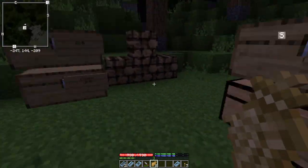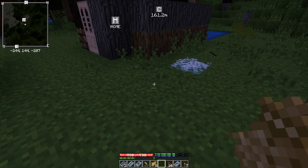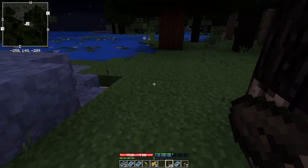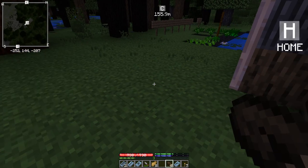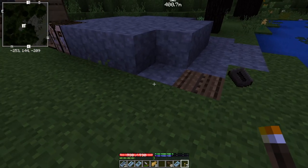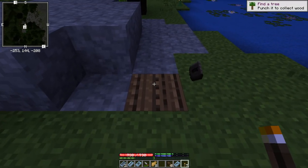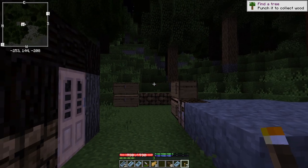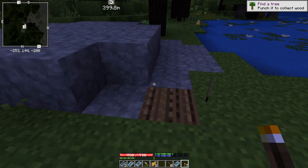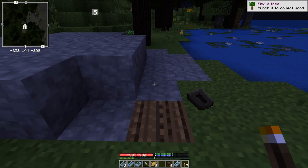Eight logs there. Someone mentioned in the comments that you can start up the pit kiln using a torch. Now, I knew you could do that with a charcoal pit, which we'll get to later. I didn't realize you could do it with the pit kiln as well, so let's give that a try.